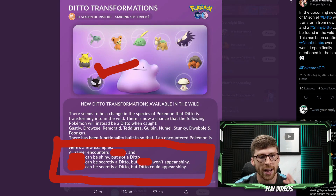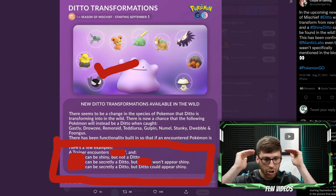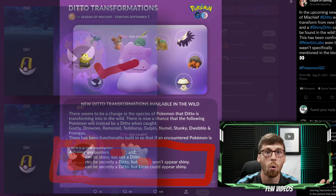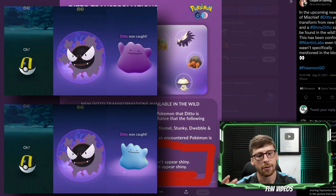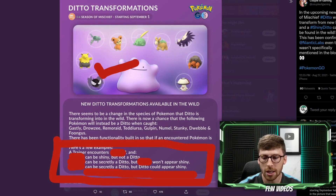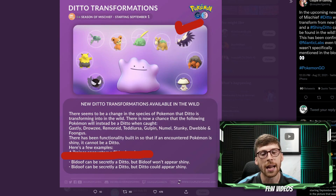The second and third situations involve a regular-form Gastly spawn. A regular Gastly still has a chance to become a Ditto — and potentially even a shiny Ditto. So: shiny Gastly stays shiny Gastly; regular Gastly could be regular Gastly, or it could transform into Ditto, which is either regular Ditto or shiny Ditto. It has to be a regular spawn on the encounter screen for there to be any chance at Ditto. For Pokémon that don't have their shiny made available, you just skip the first step — it's either the regular Pokémon, a regular Ditto, or potentially a shiny Ditto.